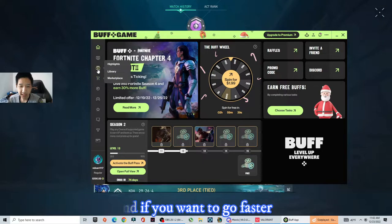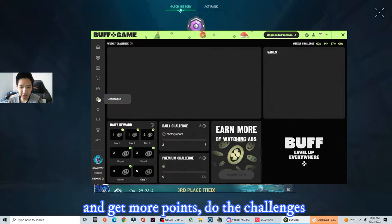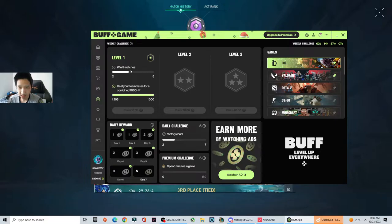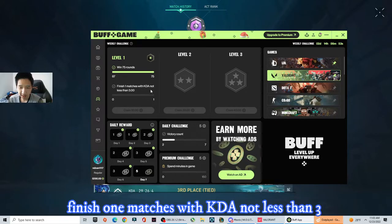And if you want to go faster and get more points, do the challenges. Win 5 matches — you get 10 points. Win 75 rounds. Finish 1 match with a KDA less than 3.